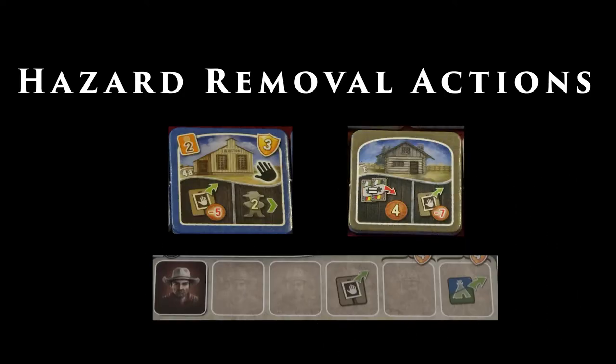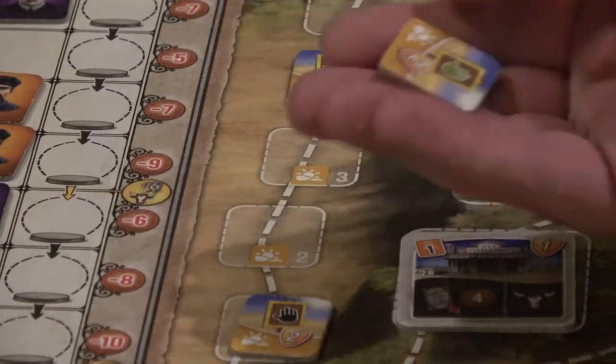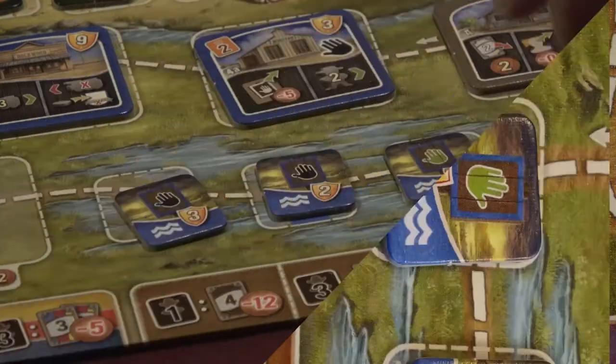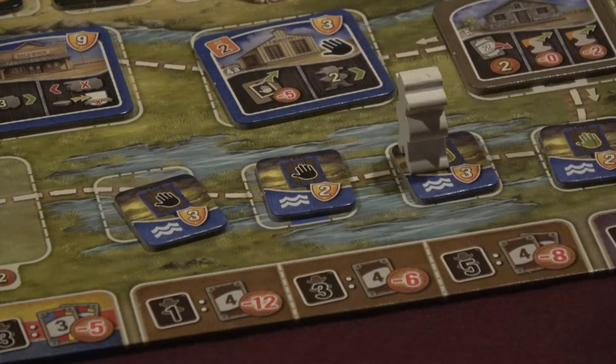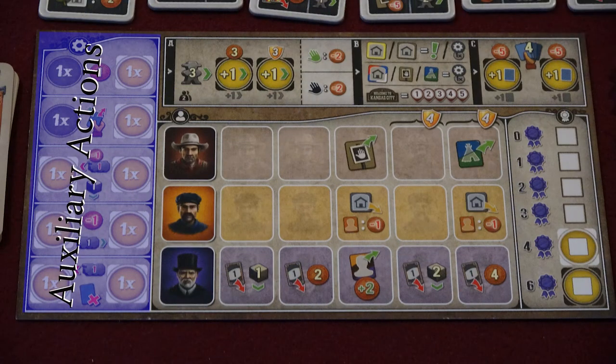However — and this is very important — if you do not have the money to pay, you move past the hazard using the movement point, but you don't take any financial penalty. Hazard tiles can be removed from the board by taking a special action at certain buildings. When you remove a hazard, you take the tile. Most of them have point values that will be counted in your favor at the end of the game.